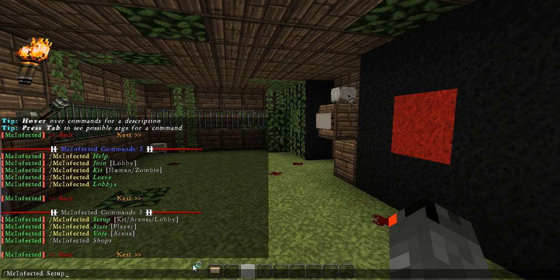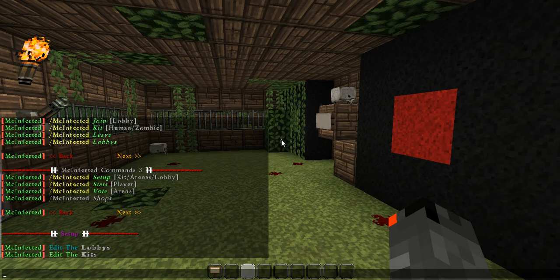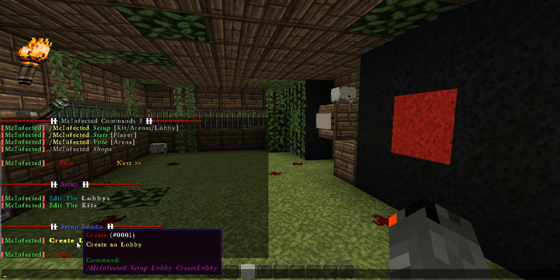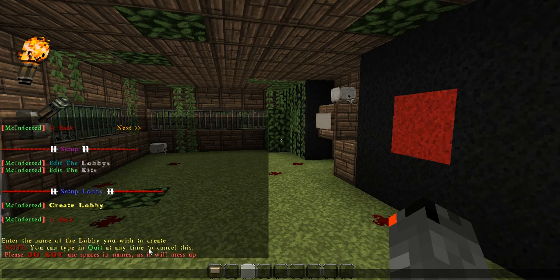Setup is kind of like a chat menu. So in order to set up the arena, we're just going to click Edit the lobby, and then we're going to create an arena, and I'm just going to call this — let's actually go with Army.